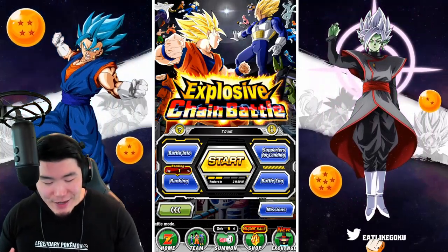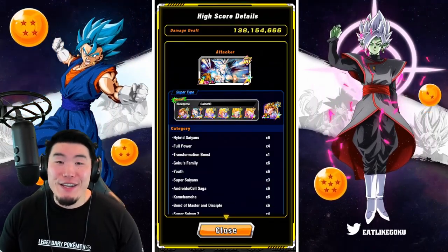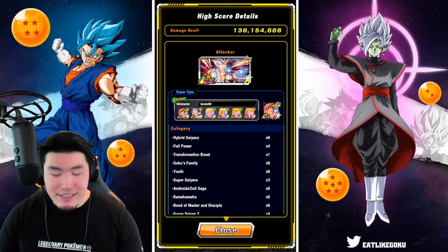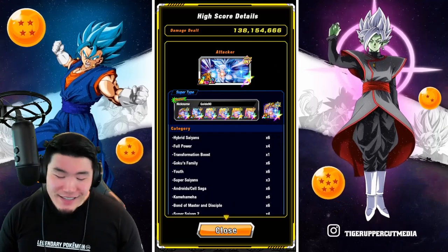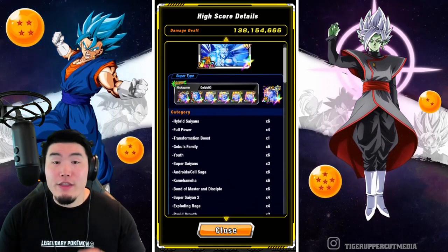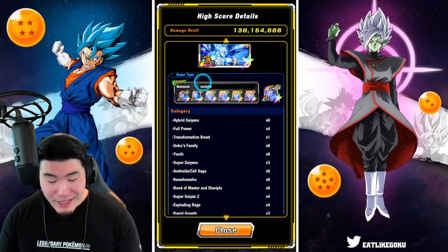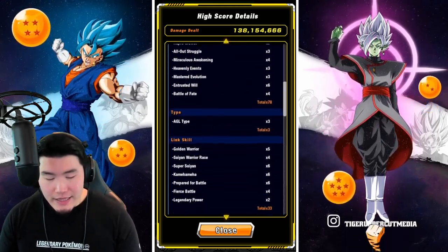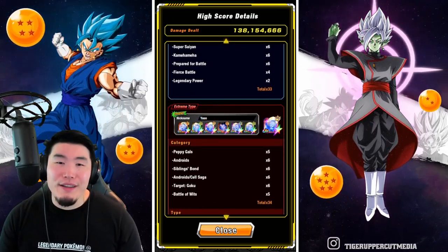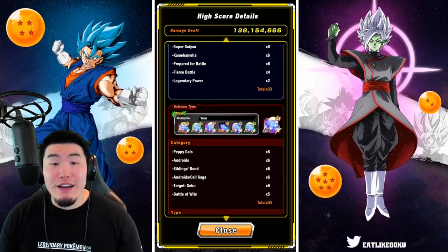There you have it guys. That was my final score, which also happened to be my first run - 138,154,666. The teams were very good. On the super side, we have three forms of the AGL Gohan, all rainbowed. Big shoutout to Goldol90. And then on the extreme side, also really good - maybe not the best team I could have picked, but still really good. Shoutout to Yeon for that one.